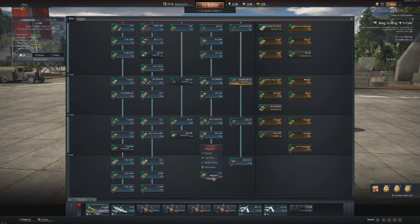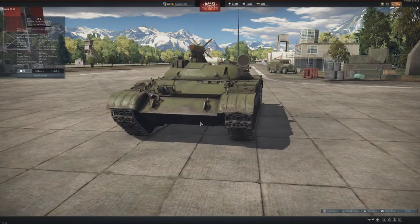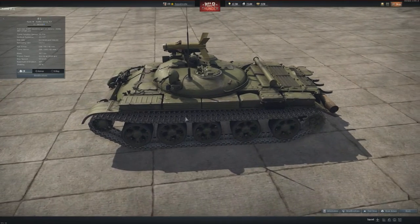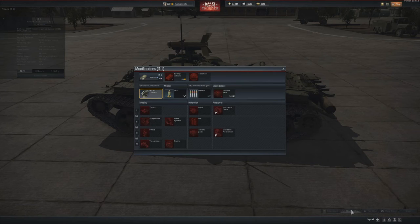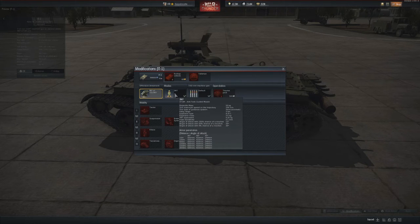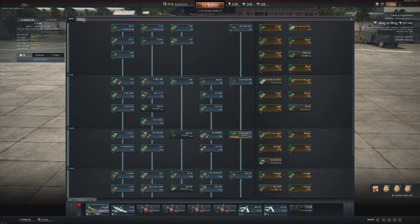Then we also have a highly anticipated rocket tank at battle rating 7.7. You only have one rocket to fire at a time, with just 15 ATGMs total. But looking at the stats, it has 500mm of penetration — that's really, really big HEAT penetration. I think that was it with tanks.